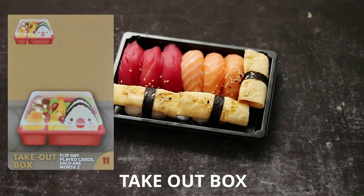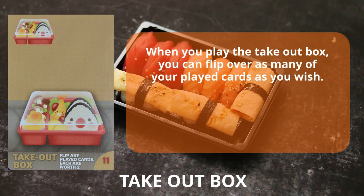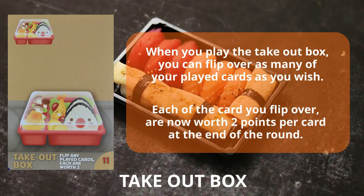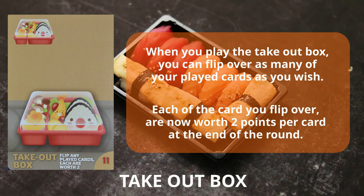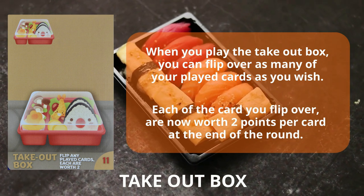The takeout box allows you to flip over as many cards as you wish. These cards will no longer be worth their face value, but instead two points per card that is flipped over. These are ideal for cards that may not score you points at the end of the round.